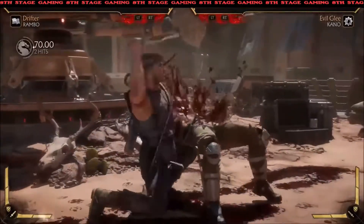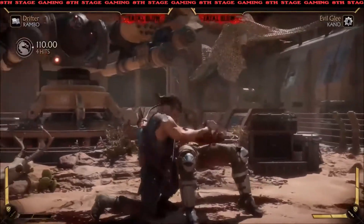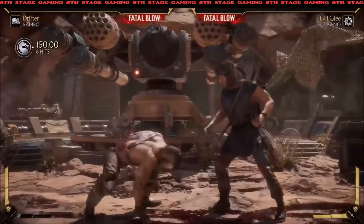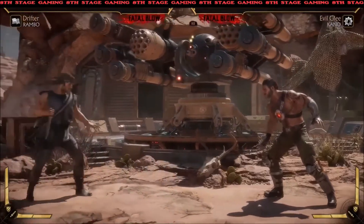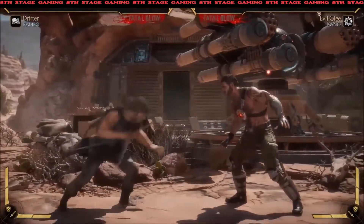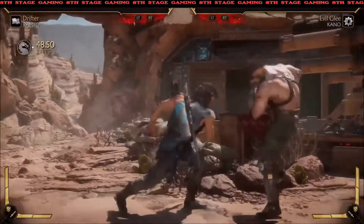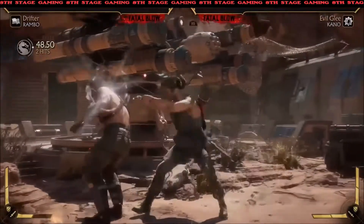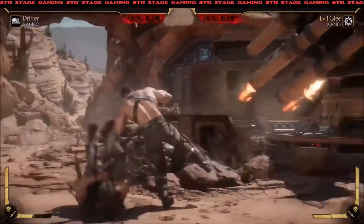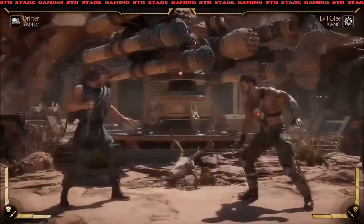Then he gets a command grab. The cool thing is when he amplifies it he can choose which way to throw you, and it has a crushing blow. The combat roll replaces the slide, and it's almost sort of like Reptile's Elbow from Ultimate MK3 — he goes past you. Then he has a couple of different options, like a quick slide.